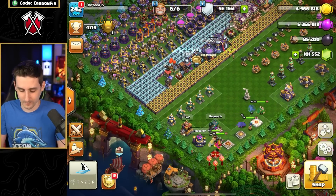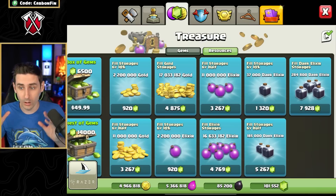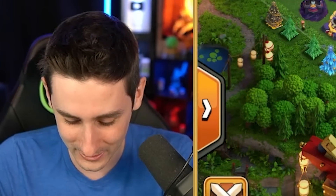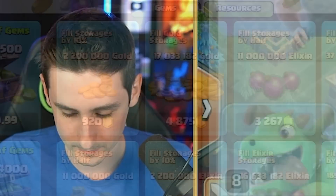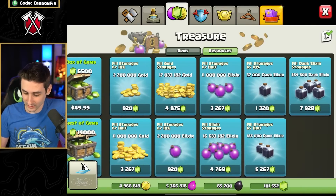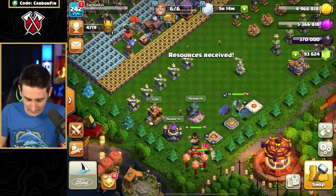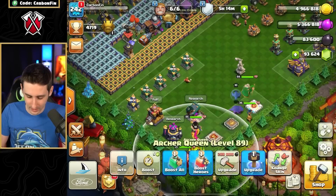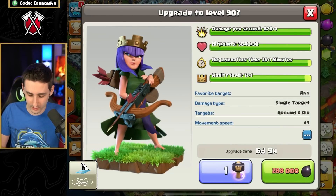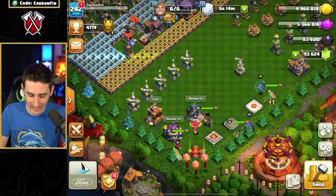Do I fill up the Dark Elixir storage? That's 7,000 gems — I don't want to do that. Oh wait, filling up regular storage is way cheaper — 4,700 versus 7,000. Let's fill up the Dark Elixir storage and get the Queen upgraded. Now let's use the Hammer of Heroes on her because it's the highest upgrade. She is now level 90.